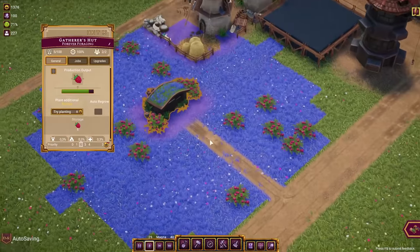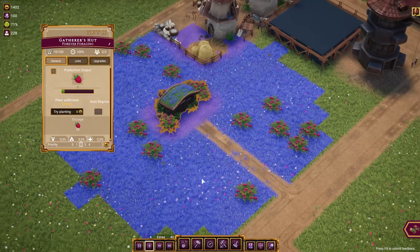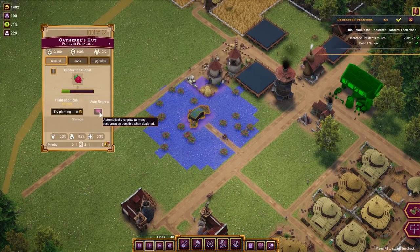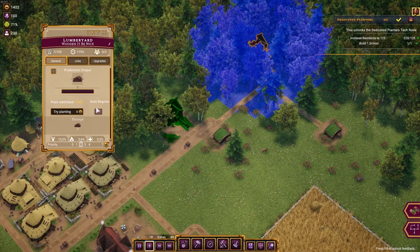We also need to check these gatherer huts. This one isn't regrowing automatically because we don't have a dedicated planter, so I always have to click on the planting manually — which gets annoying. But there's a tech for that: a dedicated planter that lets gatherer huts and lumberyards automatically regrow. Since we have the school now we can unlock this, and we need to manually tell them they can auto-grow now.